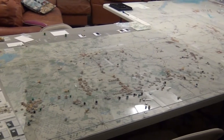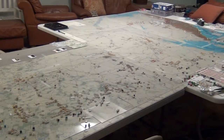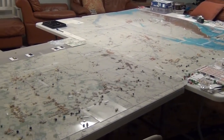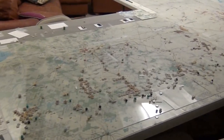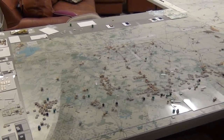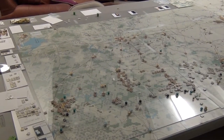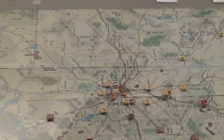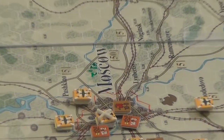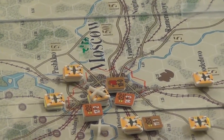I've just completed the Russian turn for turn four. We're looking at some victories, some draws, not too many losses. I actually did some fighting and supplying this time and it wasn't too difficult. First off, I marked where reinforcement entry points are because I keep rule-flipping for that. The little red border on the plexiglass indicates where reinforcements are happening.